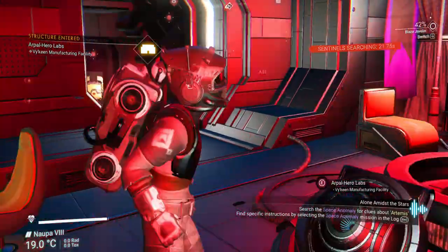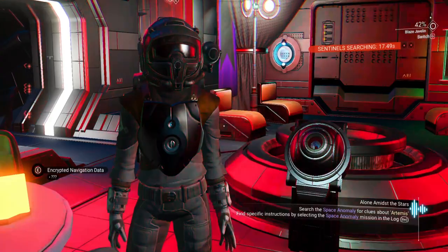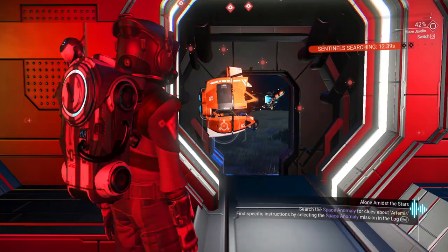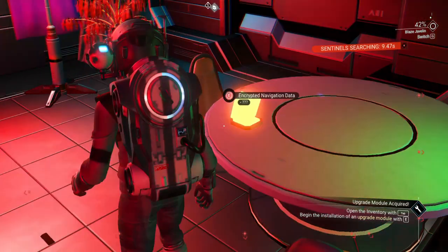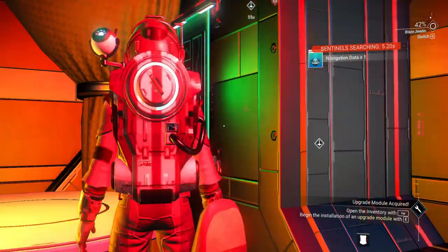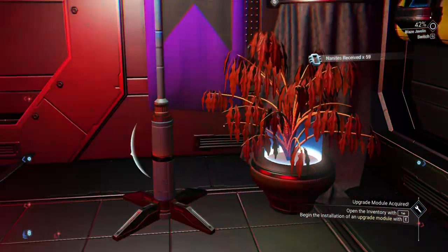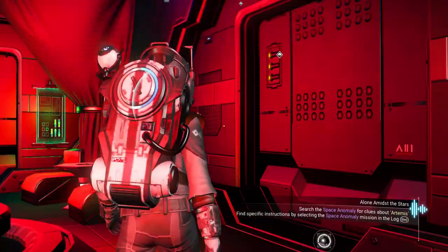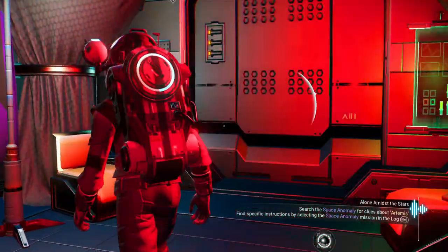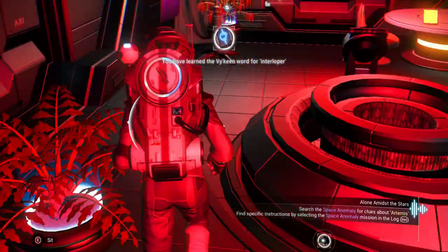Let's run inside — okay, we are safe now. You'll see sentinels are searching, but even if they come inside their AI forbids them from noticing us. While we're in here waiting for them to forget about us, there's plenty of things to search. You've got navigation data, nanites — sentinel force deactivated. Let's learn a word from the encyclopedia because it might be helpful.